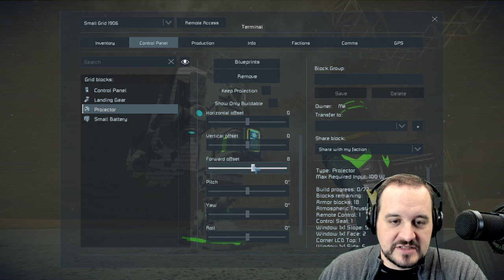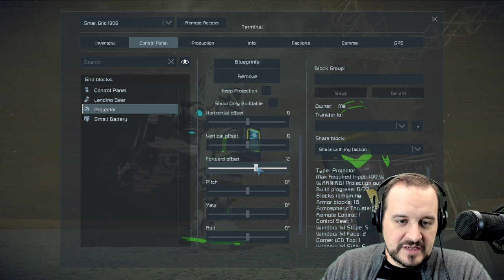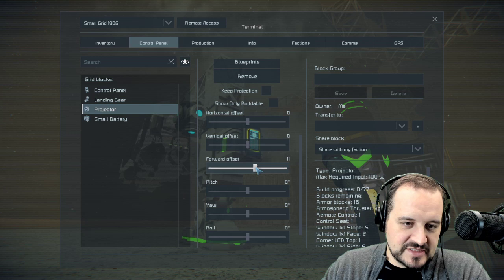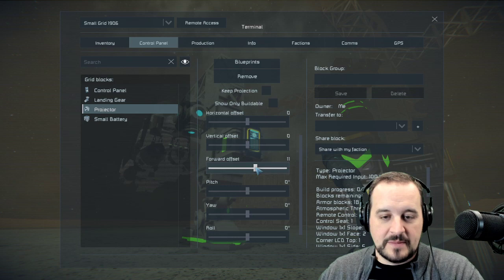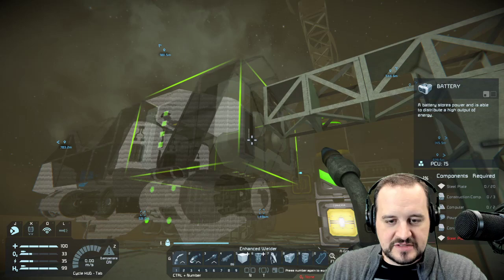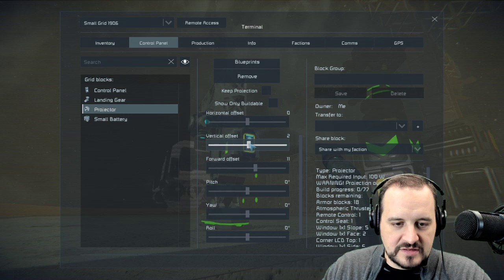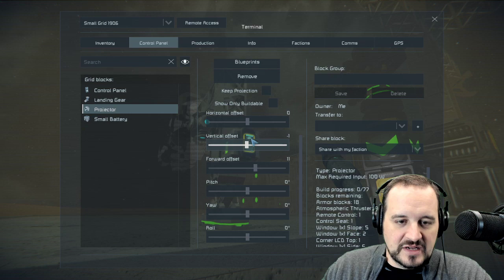Sometimes these blueprints come in at a funky angle — sideways or upside down — so you have to fiddle with pitch and roll. I made the correct assumption, so I'll hit forward offset to slide it forward, then bring it back slowly — one tick at a time — and at 11 it just changed. I think that's it, because it'll show what's printable and become brighter, which I think it just did. Let me fly up here — it's covering one piece of decorative panel, so I'll go vertical offset minus one.